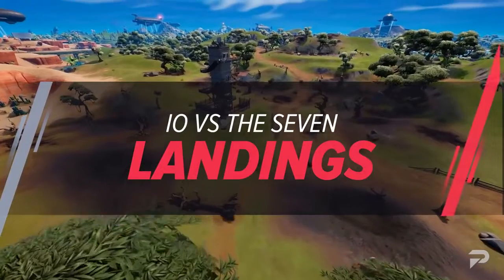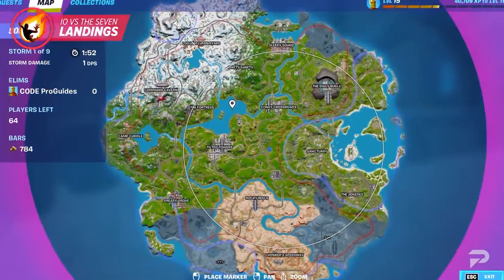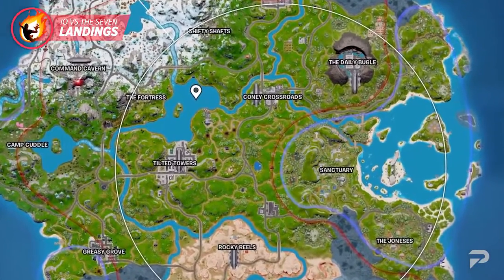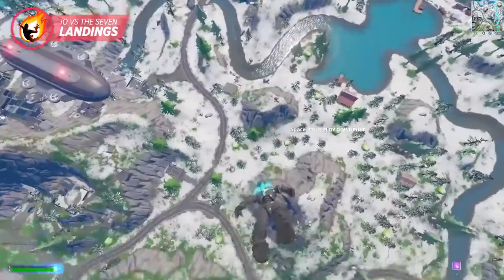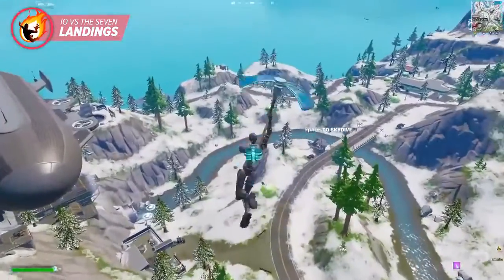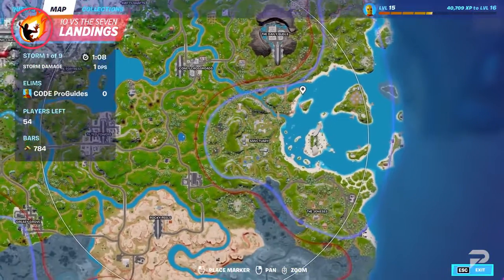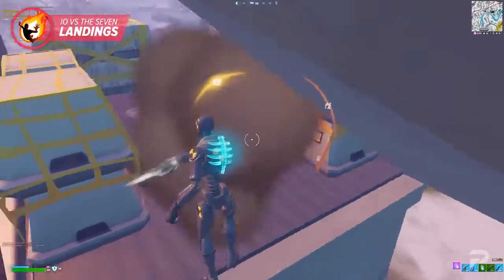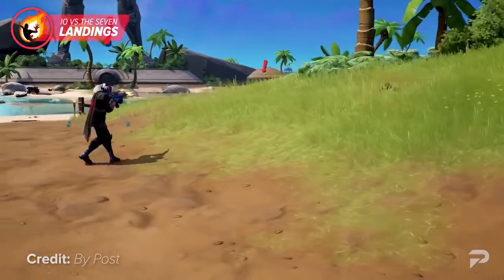With Season 2 Resistance, we're seeing something really interesting in terms of how this map is divided. If you've opened your map recently, you've noticed that certain areas are circled in red and some in blue. This is something new you're going to be dealing with when choosing your landing spots. Blue areas of the map are controlled by The Seven — you'll find a variety of Seven-specific items in these spots, such as henchman chests, as well as friendly NPCs that won't immediately attack you on sight.